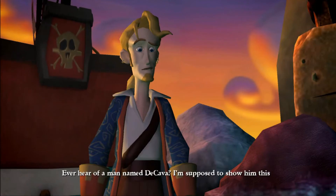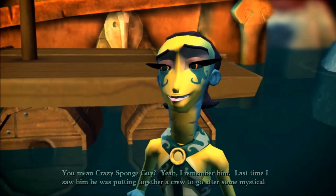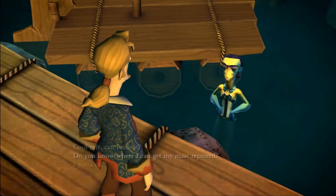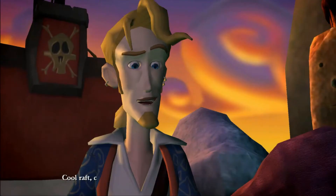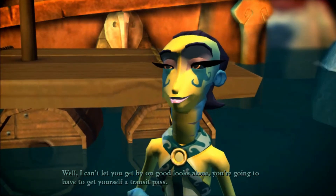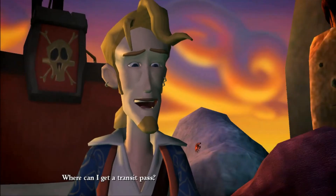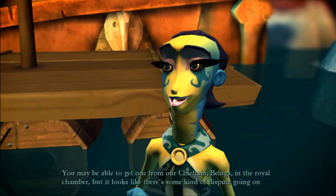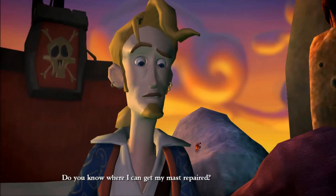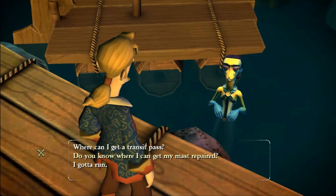Ever hear of a man named Decava? I'm supposed to show him this locket. You mean crazy sponge guy? Yeah, I remember him. Last time I saw him, he was putting together a crew to go after some mystical sea urchin or something. Haven't seen him in a while though — he used to have a little shelter out on Row Island. So we need to get to Row Island at some point. Can I ride the raft? Do you have a pass? I do not. You're going to have to get yourself a transit pass — you may be able to get one from our chieftain Beluga in the royal chamber. Do you know where I can get my mast repaired? There's a shop right inside our town — just follow the cave path and it'll take you right there.